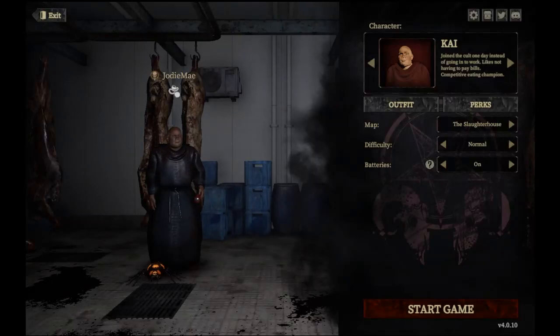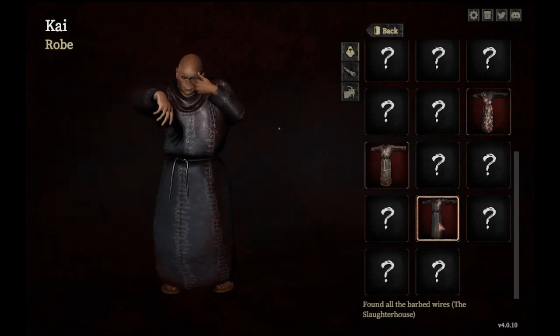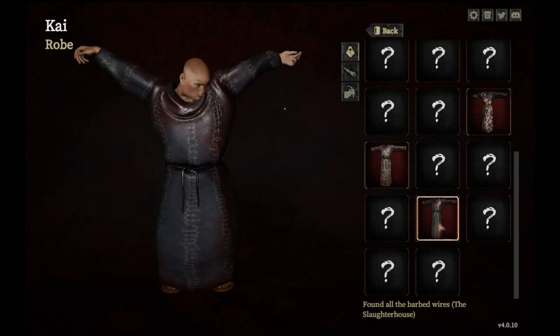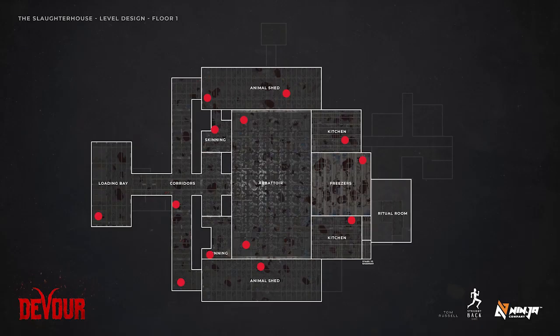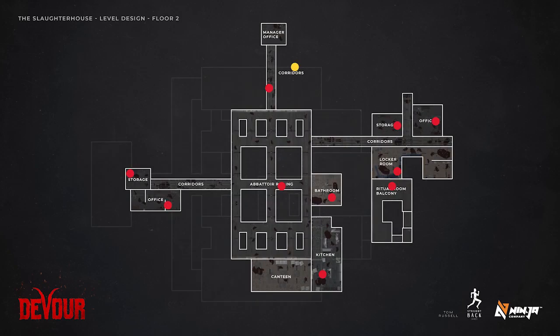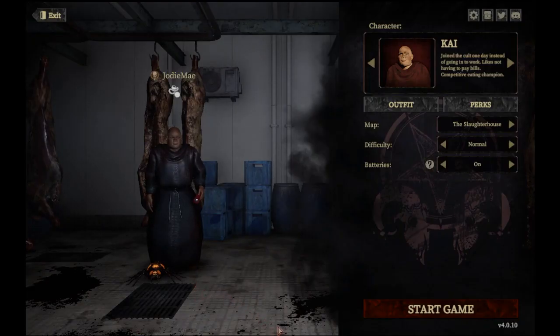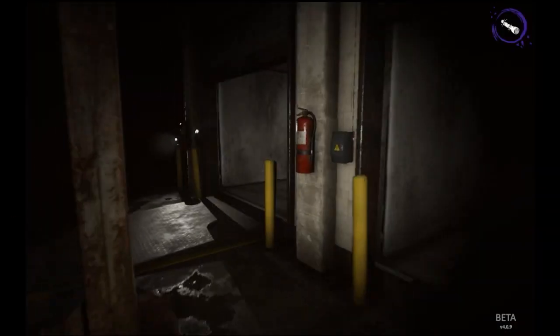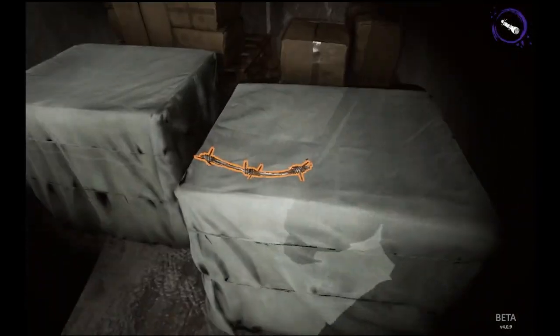Hello everybody and welcome to another Devour collectible guide. Today we're going to be going through all 25 locations of the barbed wire collectibles in the new Slaughterhouse map. I have taken the liberty of marking all the locations on this map, so feel free to take a screenshot for reference. Your first piece of barbed wire is going to be to the right of the loading bay when you spawn in.